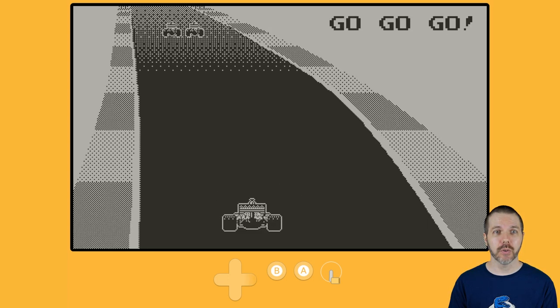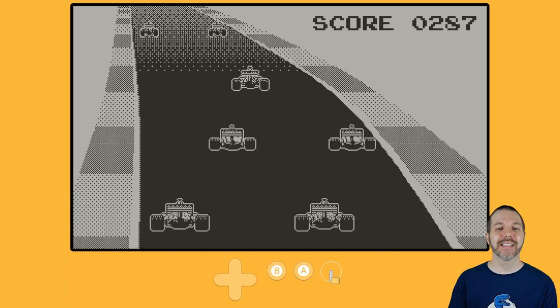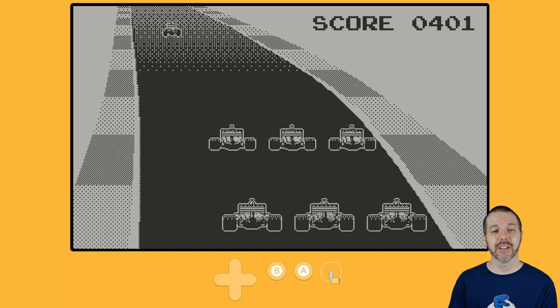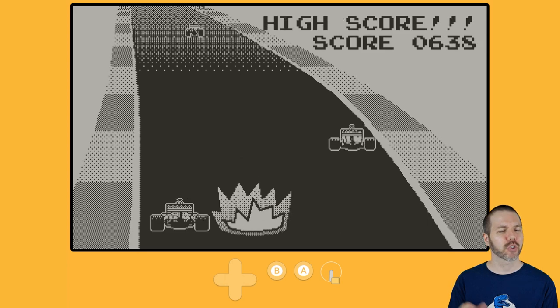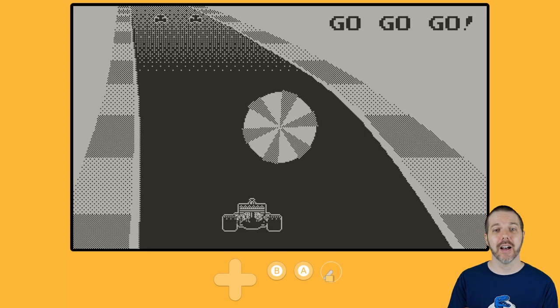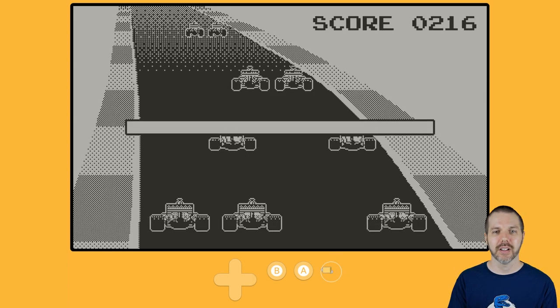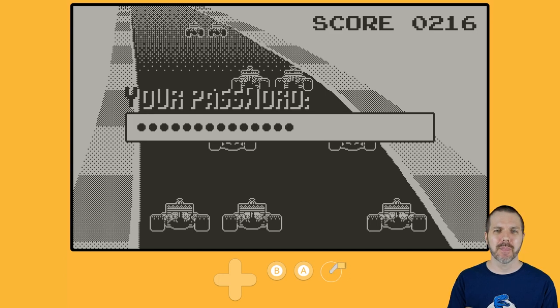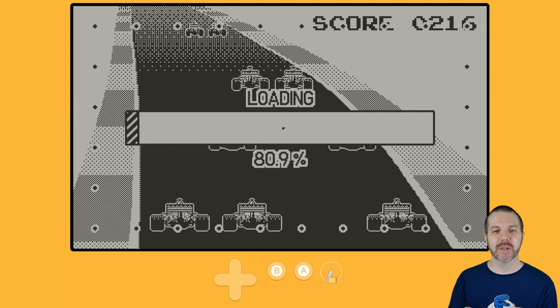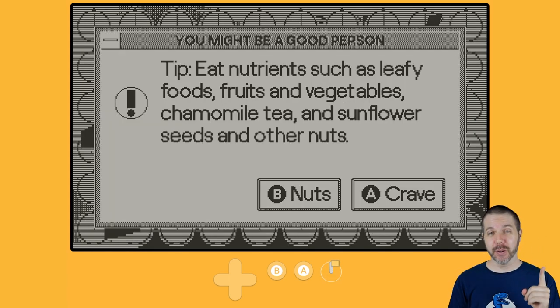I'm back onto it. So this game obviously has gameplay in it and can be a bit misleading based on the actual description — until you actually read more of the page and go, oh, this is kind of doing a Pony Island type thing, an Inscryption type thing where it's not what it seems, which is cool. I like this a lot. What if we crank? Cranking and also playing while also cranking — that's a thing we can do. We're loading — we're in the Matrix, loading has you. My password once again, very secure. Heading to 100. You might be a good person. Tip: Eat nutrients such as leafy foods, fruits and vegetables, chamomile tea, and sunflower seeds and other nuts. And your options are to 'crave' or to say 'nuts.' I'm going to say crave.